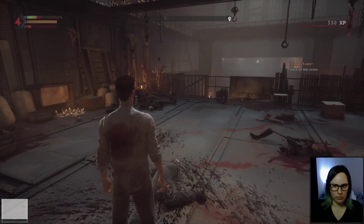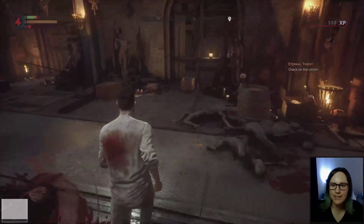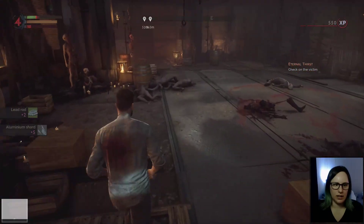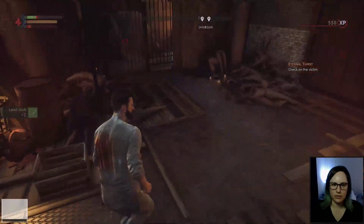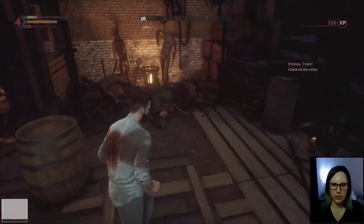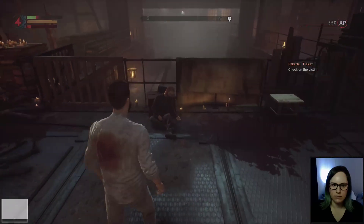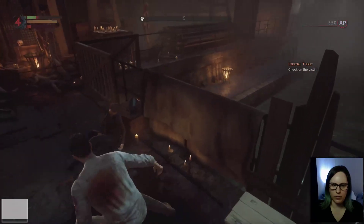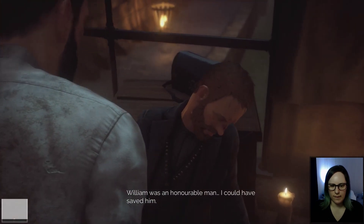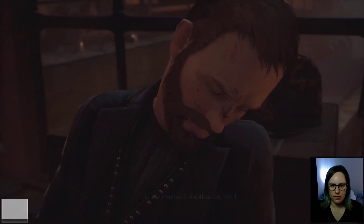Check on the victim. So that was William. William, please. Let's loot first. Lead rod. So that fight could have gone a little bit better — I almost died. Who are you? William was an honorable man. I could have saved him. Mr. Hampton, are you in there? We knew him well. Another lost soul. A kindred spirit.